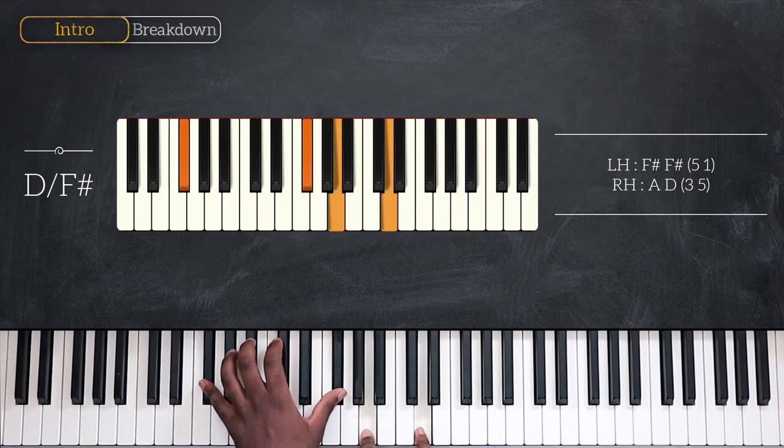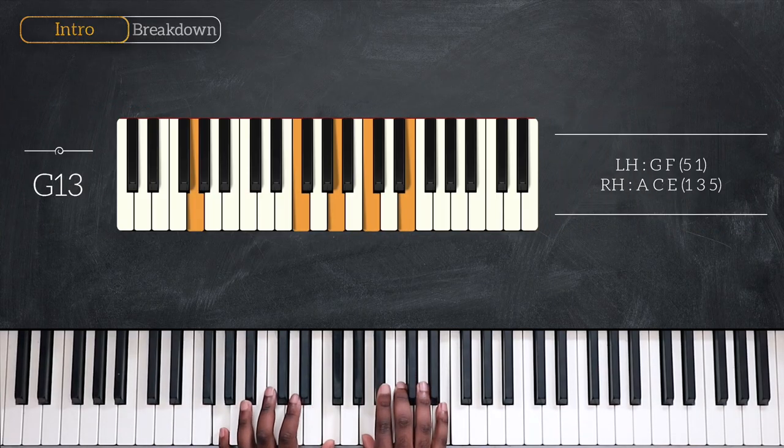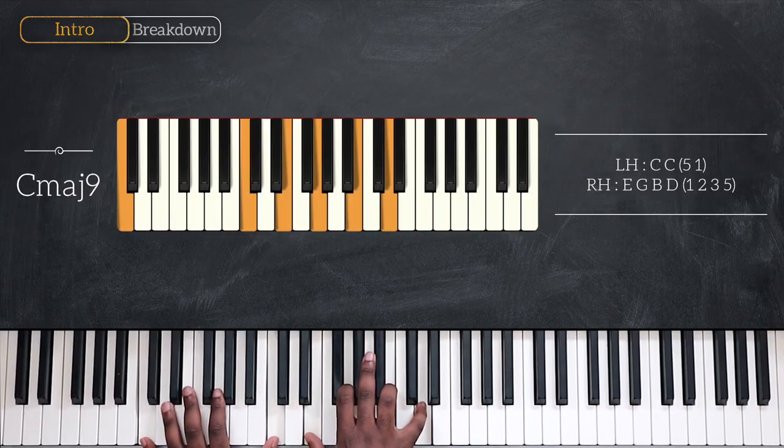A and D. Then we have G-13: G and F, A, C and E. Going up a fourth on C major nine: octave C, E, G, B and D.